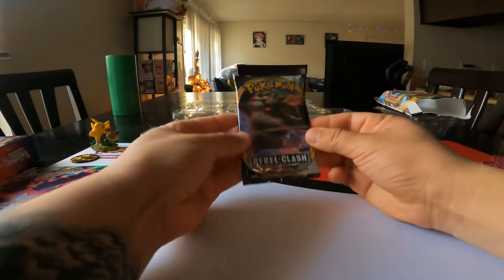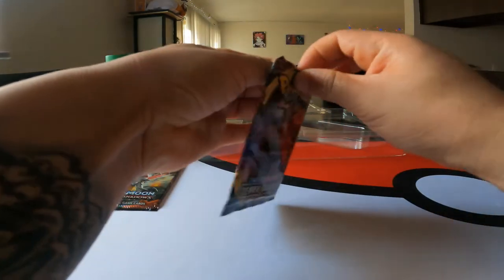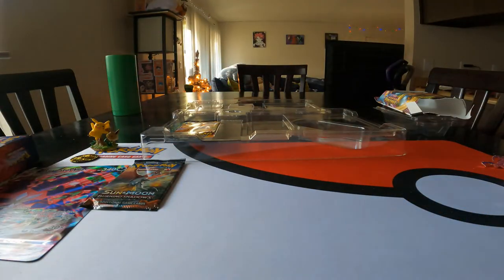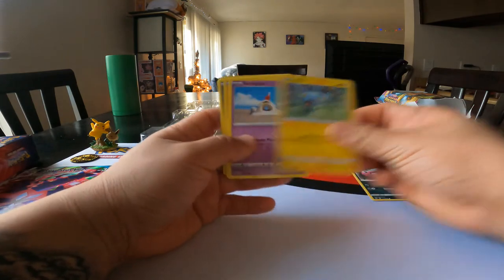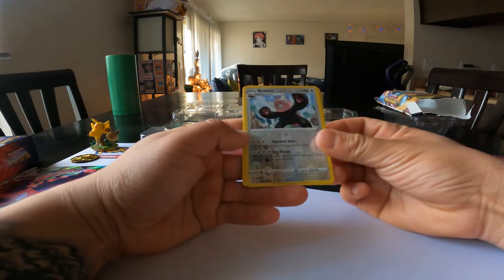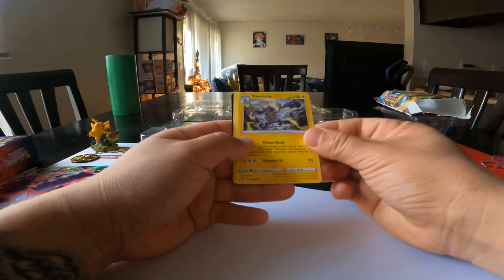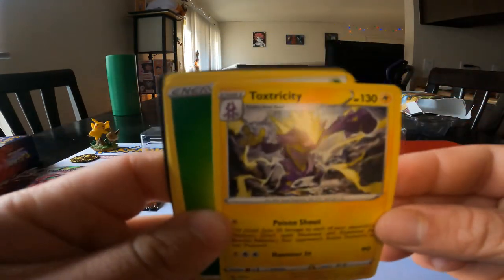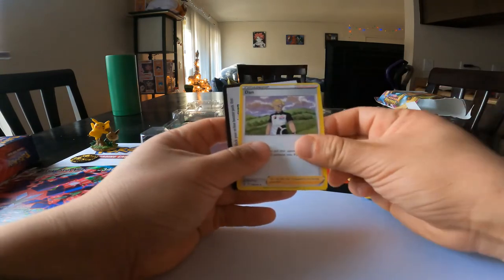Now we got a Rebel Clash — let's open this up. We got an Impidimp, Shinx, Sandygast, Rolycoly, Stunky, Bewear — evolves from Stufful — another holographic Toxtricity — evolves from Toxel, that's pretty cool. Leaf energy, Charjabug, Shuckle, and another Dan. Awesome.